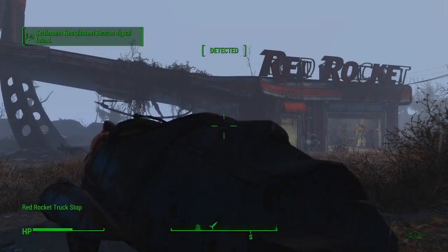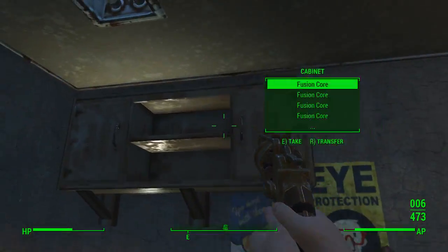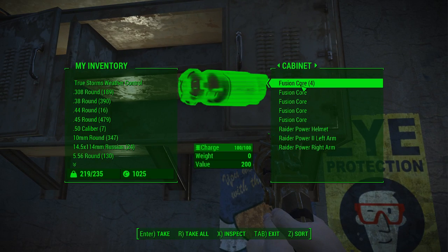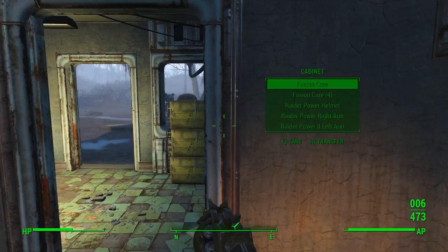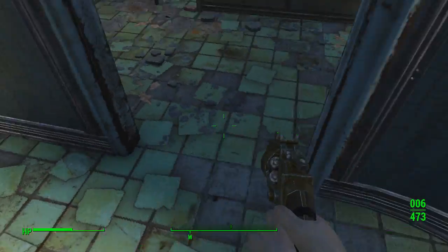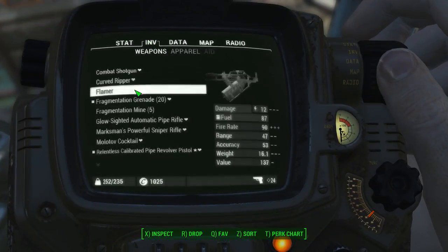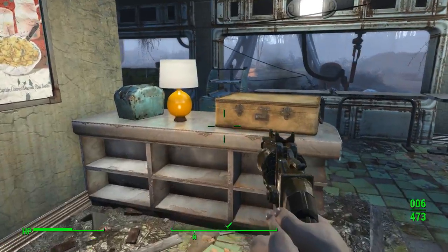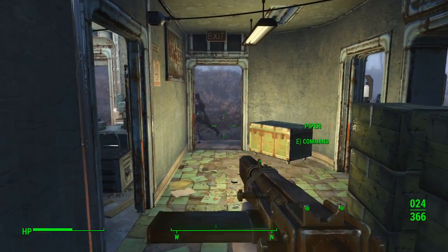Missile launcher. Power armor. Let's take a couple extra fusion cores here — this 98, this 99, this 19. We're not gonna take the nice four new ones. Missile launchers... no, Preston, there's nothing you can help me with. You can't do anything. Piper, on the other hand, could easily help, but we're not gonna ask her to do that.